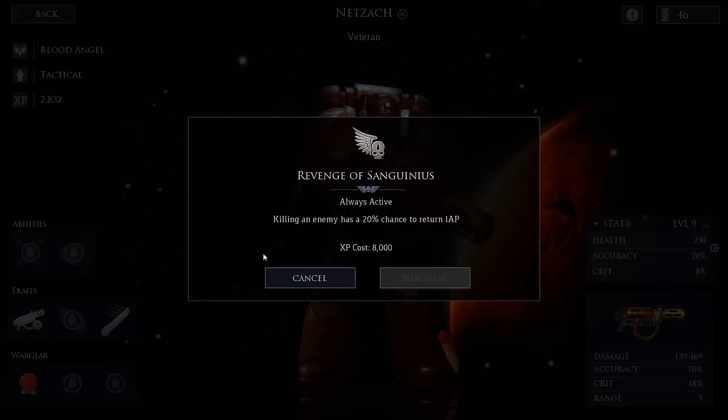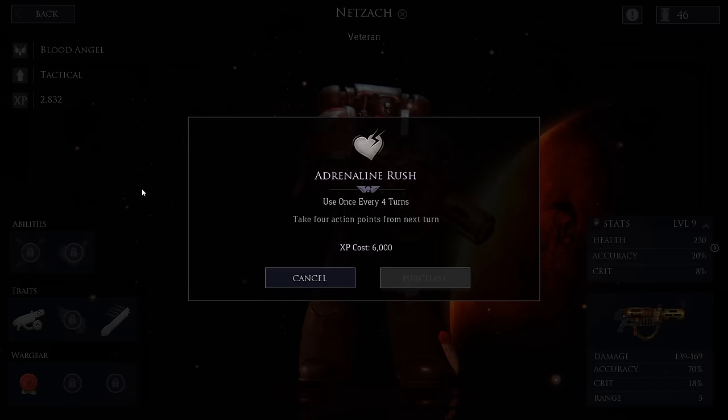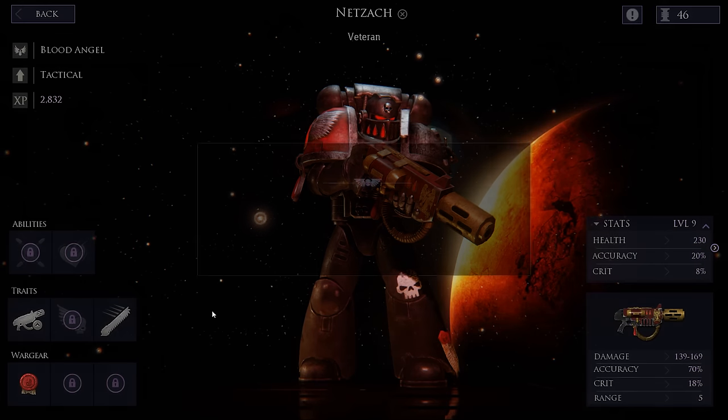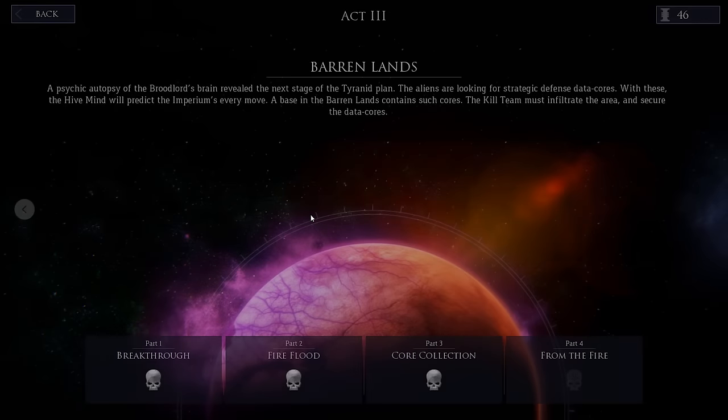What could we want for this guy then? Revenge of Sanguineous — killing an enemy, 200% chance to return AP. That's pretty good. Black Grave, we don't really want. Adrenaline Rush — that's what we wanted. 6,000 XP. Because it's 12,000 to get your next war gear slot, so screw that. We are going to jump into the next mission already.